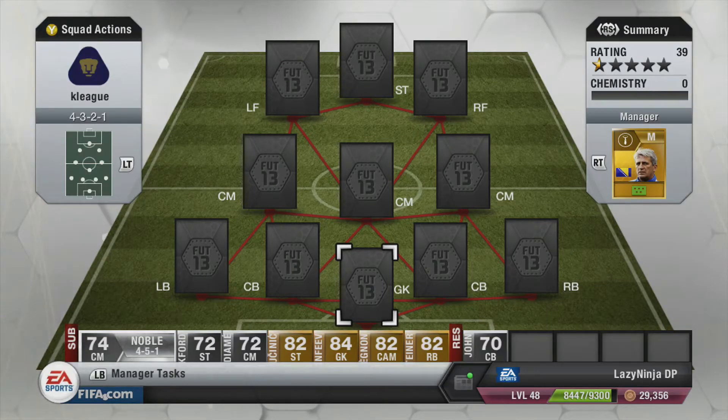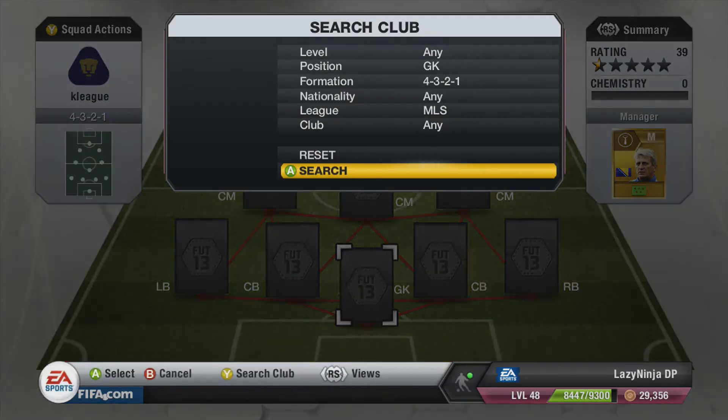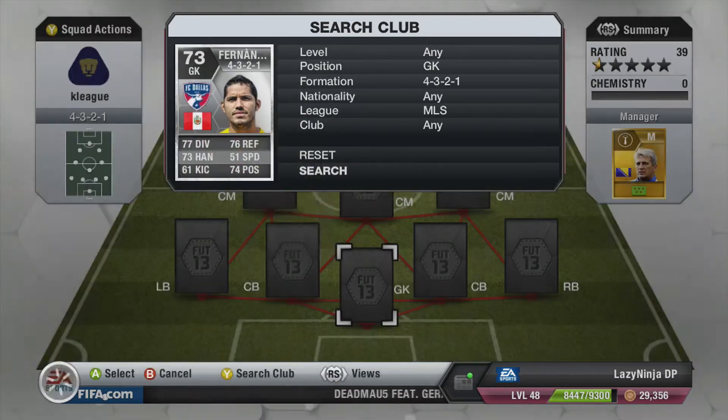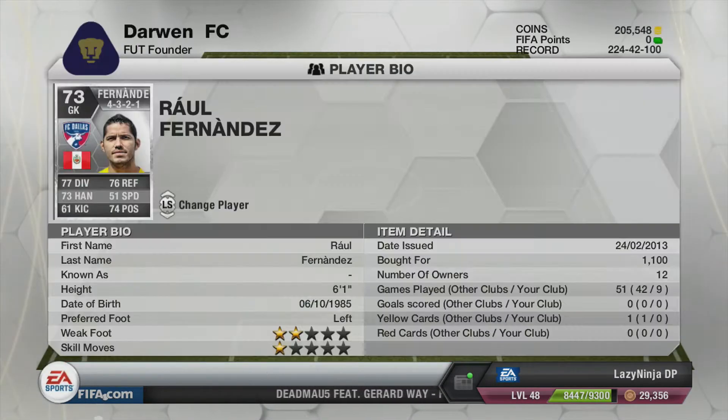Hello everyone and welcome back to another episode of Around the World in Eight Teams. Today we're in the United States of America, and to kick off both of these squad builders, we have an MLS squad in the 4-3-2-1 formation — you might have seen me use this formation before in the Bundesliga one.